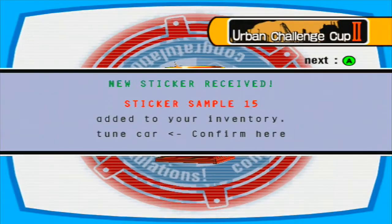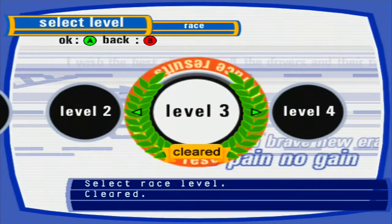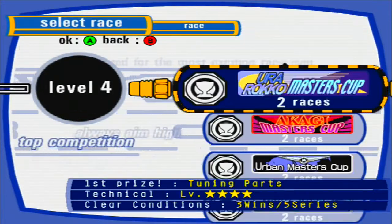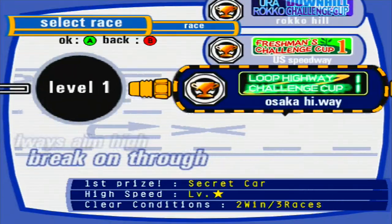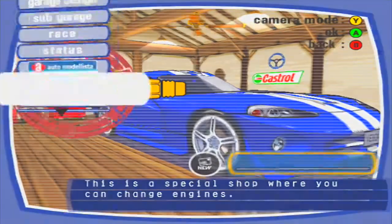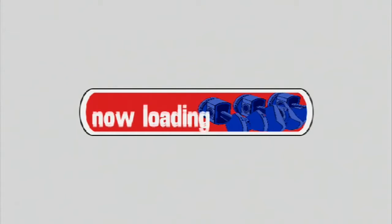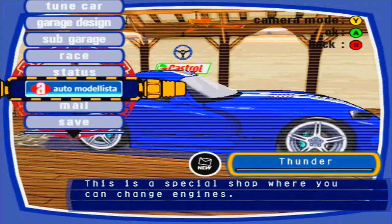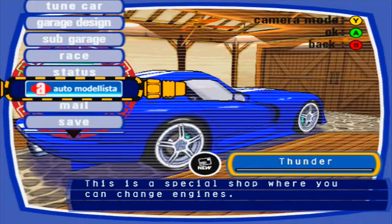We win, we get the steering wheel, a small championship cup, and Shop Auto Mona Lisa has been added to our inventory. Something also just appeared — I actually don't know what that was, never mind. Shop Auto Malista is basically an engine swap place where you can actually swap engines out of different cars, which, if it works for the car I have in mind, should lead to some pretty interesting results.